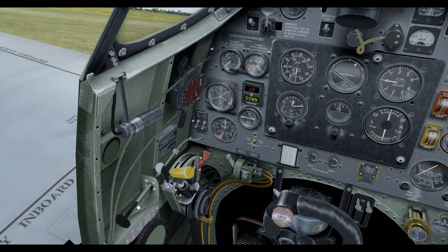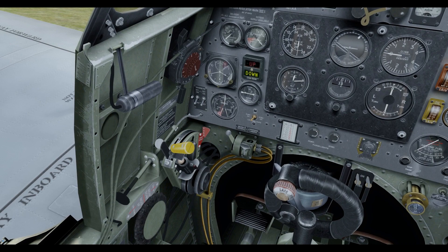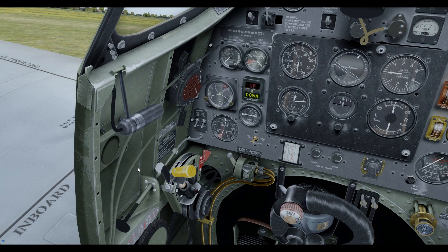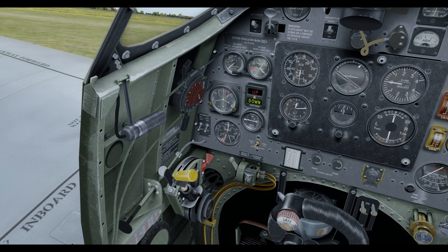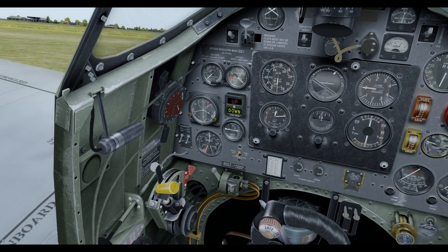Here we have our throttle quadrant. Very simply, we've got our throttle and we have our mixture. Just to confuse us, if you have flown something like a Cessna — in the Spitfire, rich is in the back position and lean, or weak as it's called here, is in the forward position. That's always just something to remember, because sometimes you think you've got it in the right position but you actually haven't.